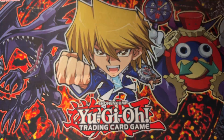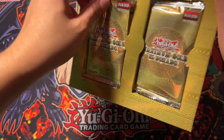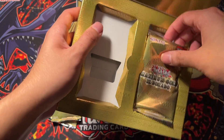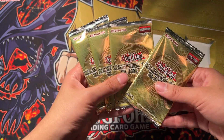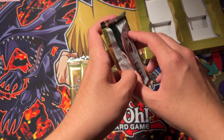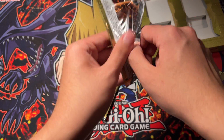Let's see what we get. So here it is and we're gonna open it. It's four packs in Maximum Gold El Dorado. I don't know where to put this — I'll just put it here. I guess I'll open two and then let you open two, so we don't have to alternate all the time.